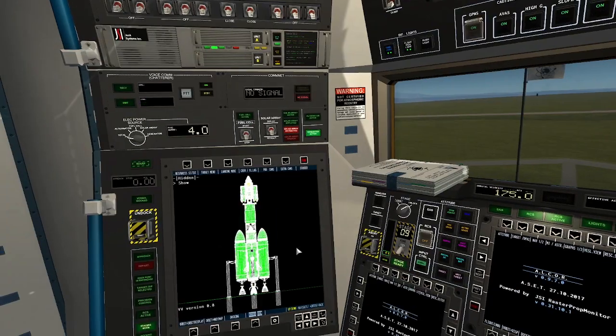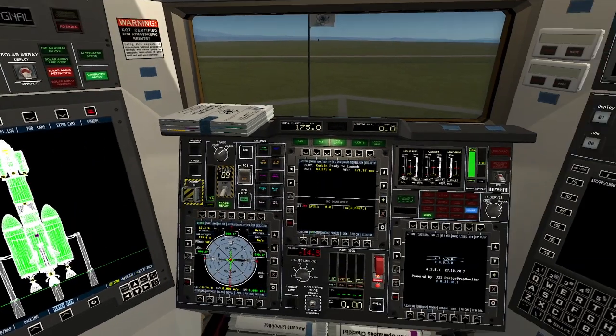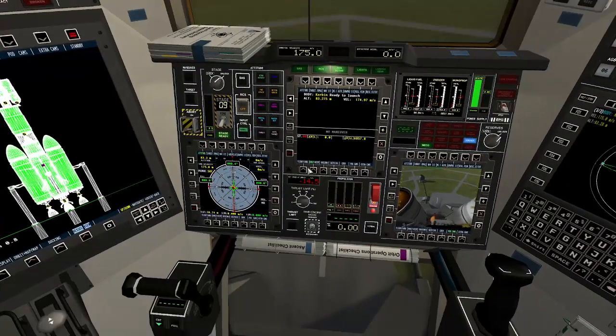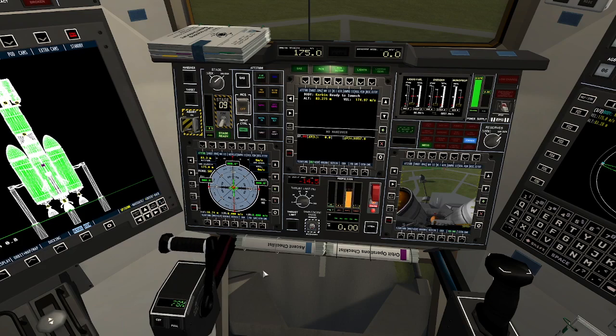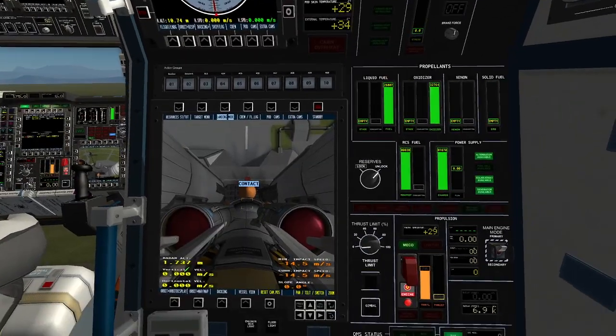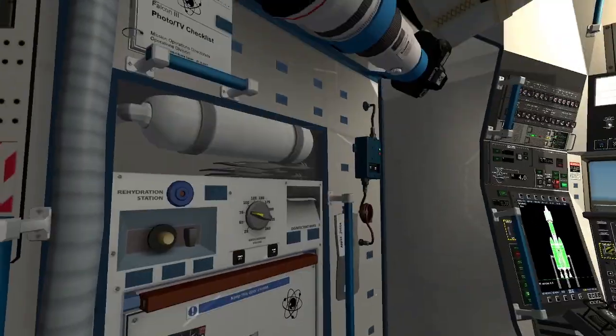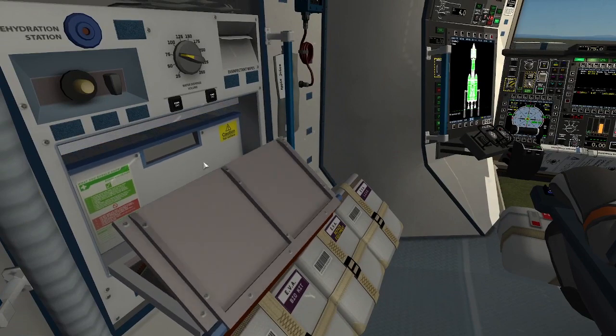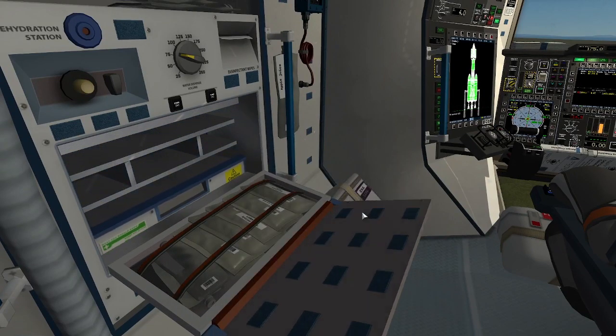This is the design that we came up with in the last episode. We did have some troubles getting it to orbit, but by the end of the episode we decided to add on two extra side boosters. So we have four boosters in total with fuel lines running between them — asparagus staging — so that we can maximize our fuel usage.